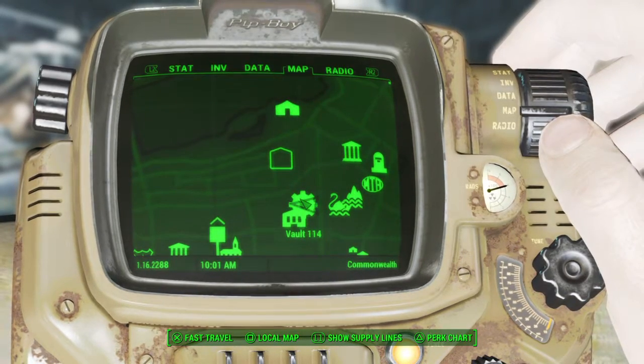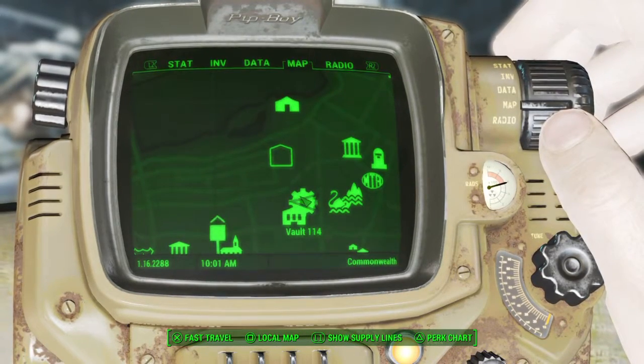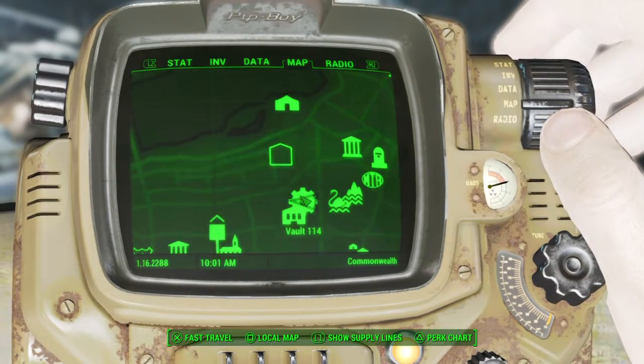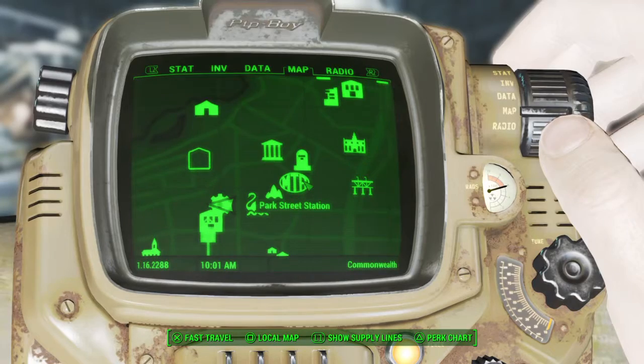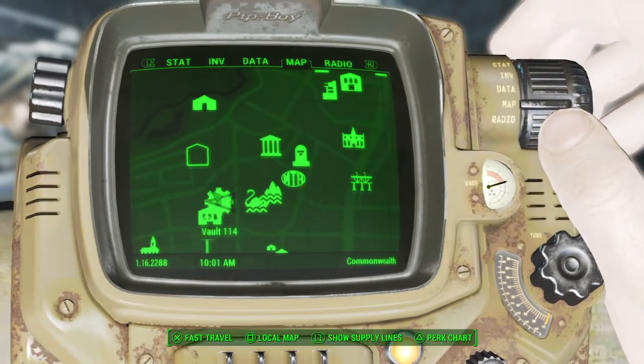Most of you probably have this location if you've done the main quest. I actually haven't yet — level 52, I've just been exploring everything, collecting power armor and whatever. But if you're after finding this location and haven't done the main quest, you need to go to Park Street Station. That will start the quest; you go through kills and trigger men, and that will get you entrance to the vault.